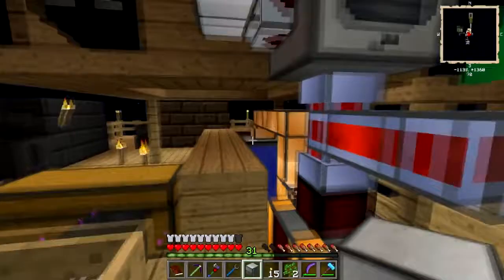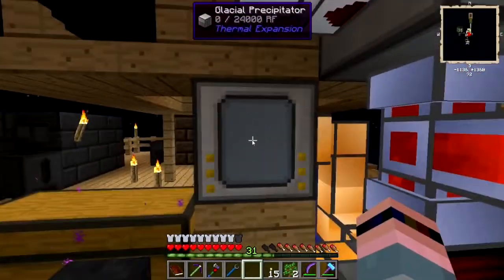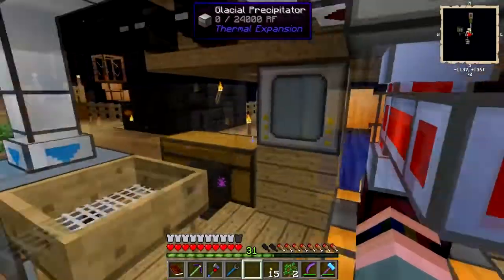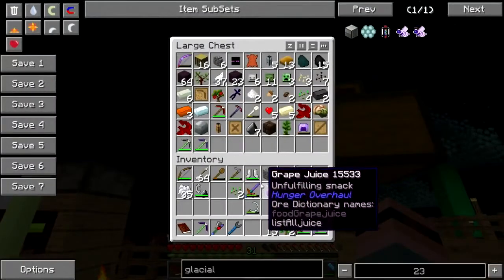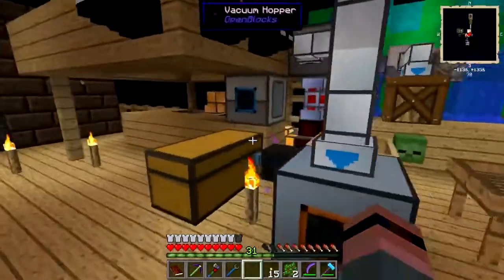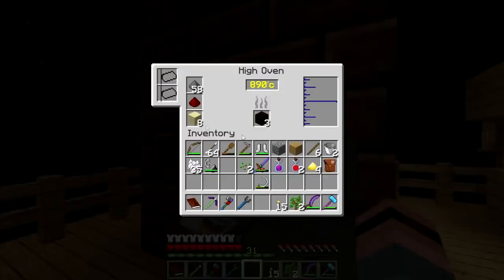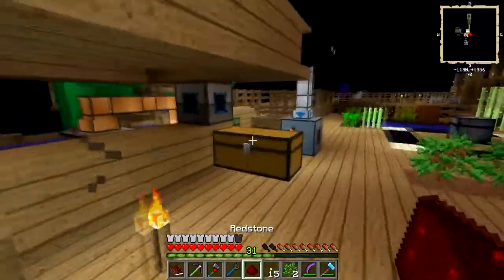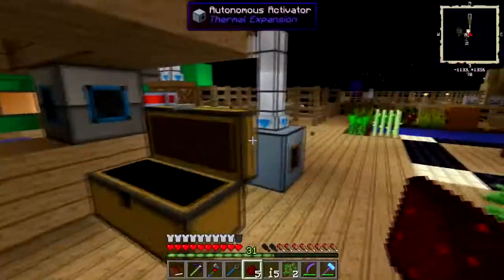Where can I put it where it will get water and power? Okay, it's going to get water there but not power — that's okay, I think I still have a redstone energy conduit. Is there any redstone still in here? There's one. I just need one more.